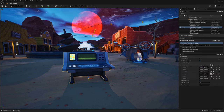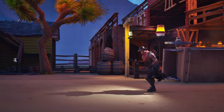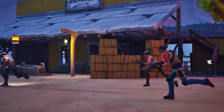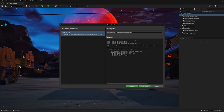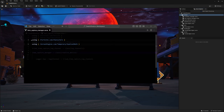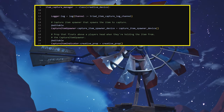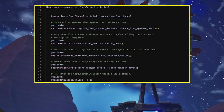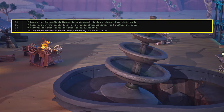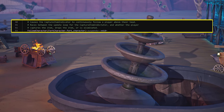To make things a little more interesting, create one last Verse device that handles map markers for the objective and creates a prop that smoothly follows the player holding the objective so the defenders know who's stolen it. Create a new Verse device called Item Capture Manager and add the spatial math and characters paths at the top. Add a field for the Capture Item Spawner, Capture Item Indicator, Map Indicator, and Score Manager device. You'll also need the floats: Update Rate Seconds, Vertical Offset, and Return Time. Add a new method, Follow Character, that takes a FortCharacter as an agent and has the Suspend specifier to run asynchronously.